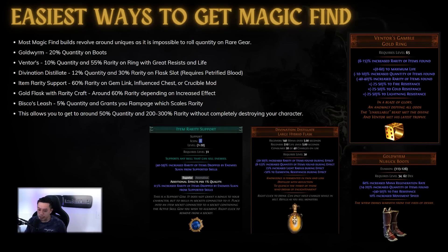This allows us to get to around 50% quant and 200 to 300% rarity if you put on Divination Distillate, Gold Worm, Ventors, and maybe a Bisco's Leash. Just choose three or four of those items, see what you can make work, and it will drastically increase the amount of loot you find while mapping.